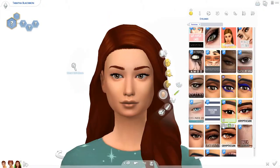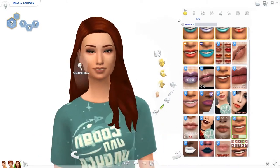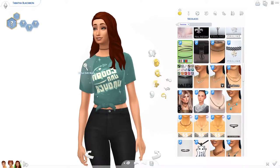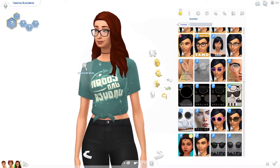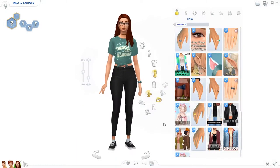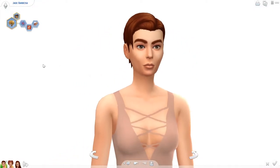Does this look good? I think it does. Let's do her makeup now — she would wear simple makeup. Maybe a nice necklace; I want to give her this choker. She does look really good with glasses. I'm just going to keep it simple and leave her like this.